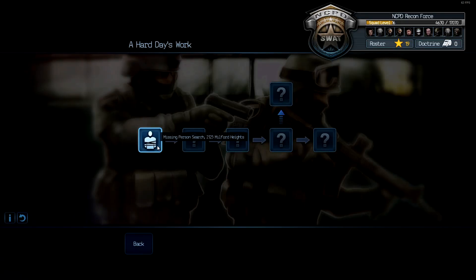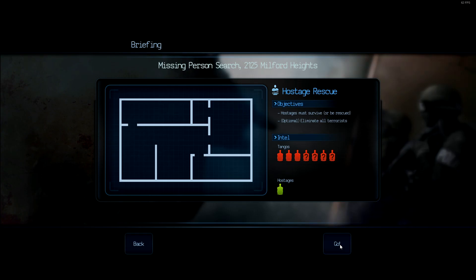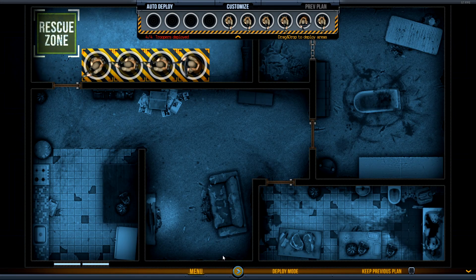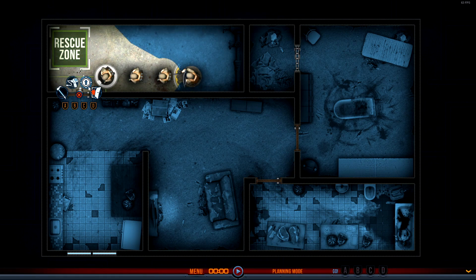So we have a missing person search at 2-1-2-5 Milford Heights. And I will show you what I mean once we get into the first mission. So, like I say, it's top-down. You get to deploy your forces. Obviously I already have my forces here, so we're going to pick the lock whilst this guy moves into position and the shield moves to here.